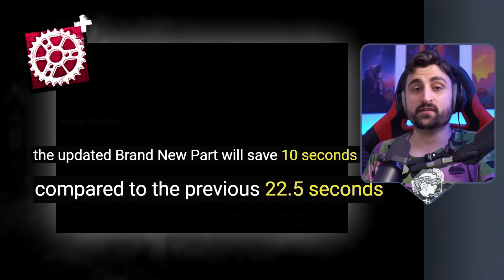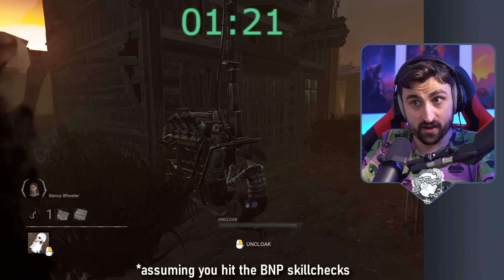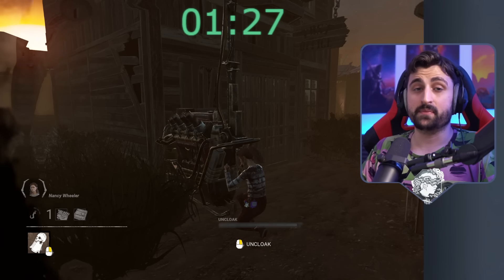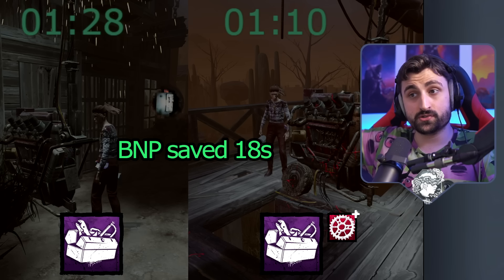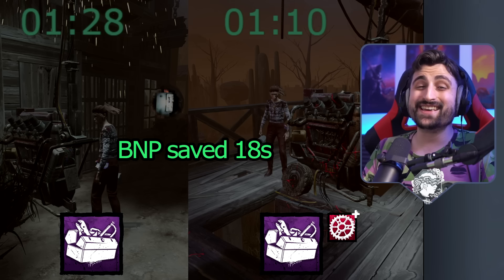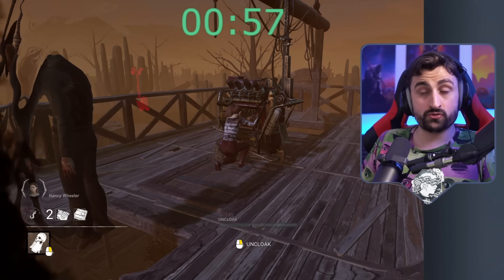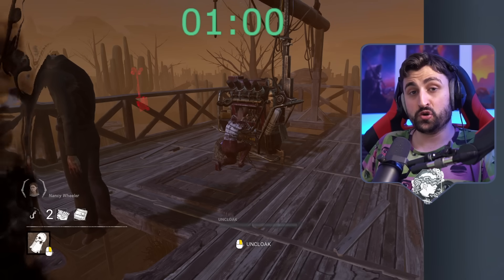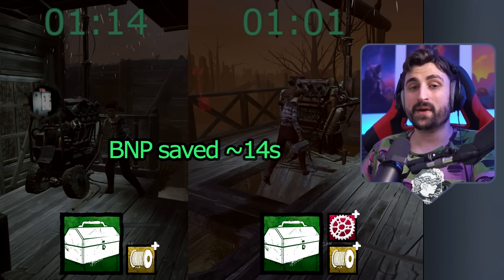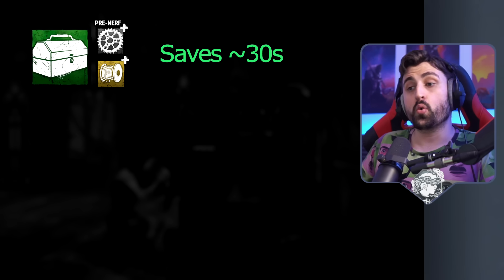I don't know why they say that a BMP saves you 22.5 seconds, but it's just not correct. If you test it yourself — and I've done it several times to double check — you will know that a BMP is not actually saving you that much time. If you try it on a purple toolbox, you will see that it saves you about 18 seconds compared to doing it with nothing. And if you try it on a stronger toolbox, which is what survivors typically do, you will see that it only saves you 14 seconds. So the current BMP on a best case scenario saves you 14 seconds, not 22.5.